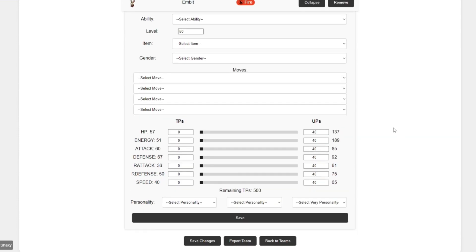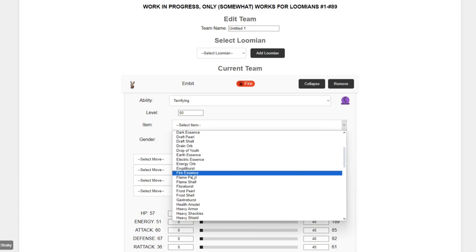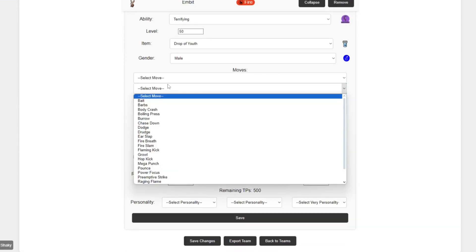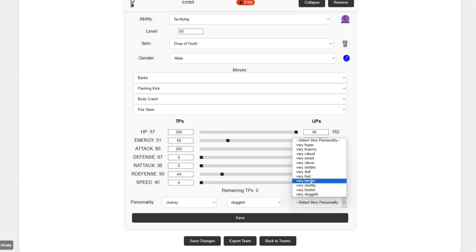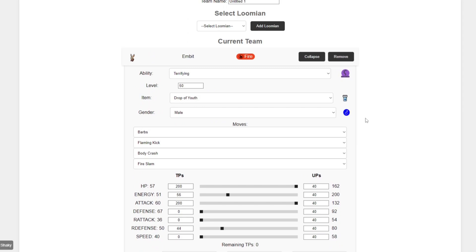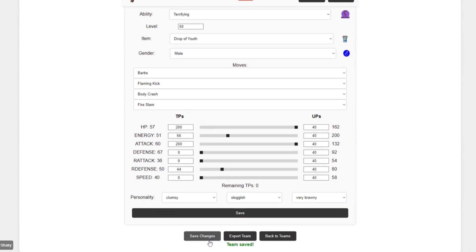It's just really inefficient in terms of optimization. So let's put a bunch of random items — Drop of Youth. You could pick a gender as well, and a bunch of other moves and whatnot. You can put TPs in it as well. Put this at 200, why not? Once you have the set that you want, you basically click Save and it'll save the changes. Then you also want to save the team itself.